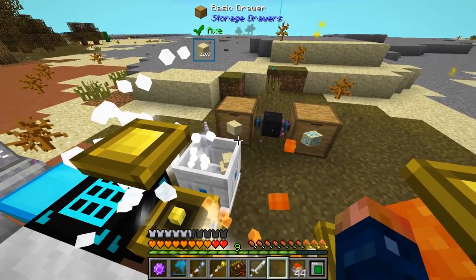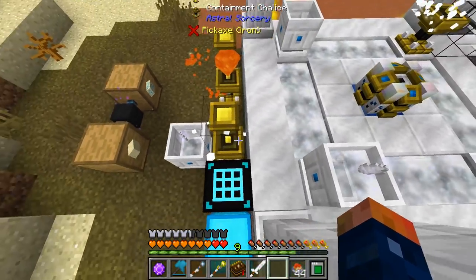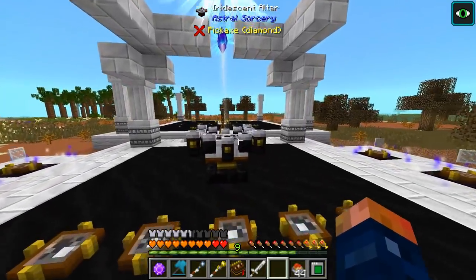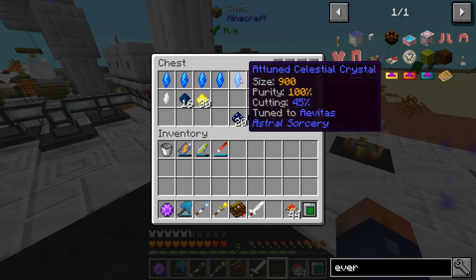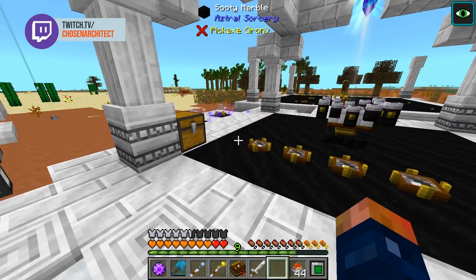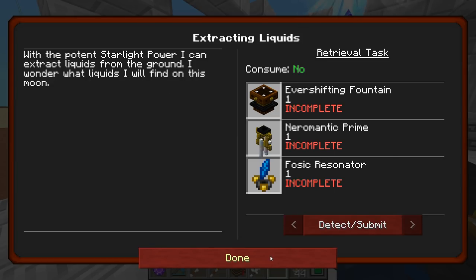Today we have more work to do. I want to get flight with this mod. Yeah, I want to work a little bit more with this — I want to get flight and we're gonna try and do that. I do have a lot of the stuff here to be able to do such. And we're also going to try and complete this quest — 'extracting liquids' — it says with the potent starlight power I can extract liquids from the ground. I wonder what liquids I will find on this moon.